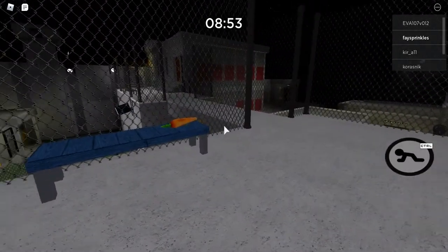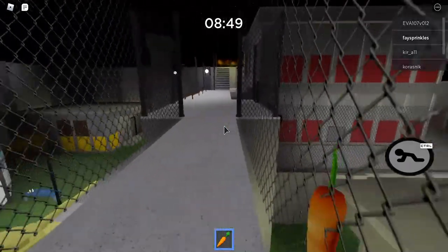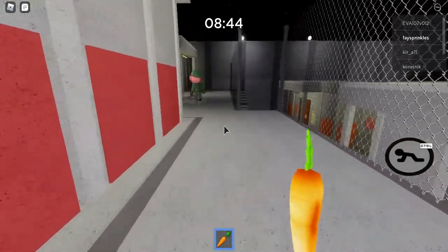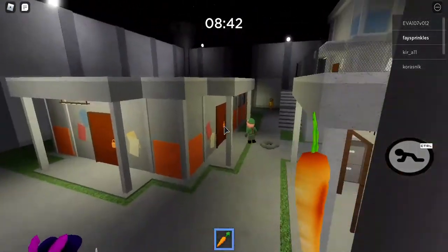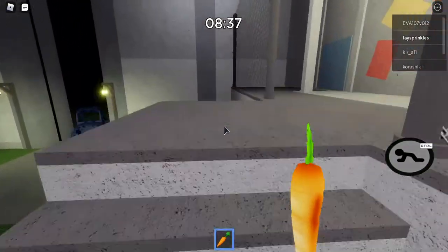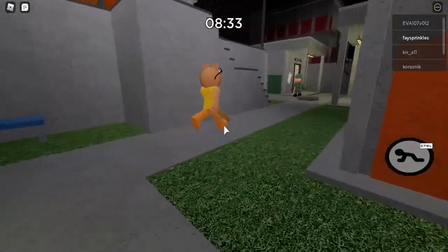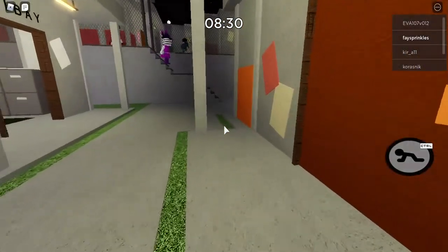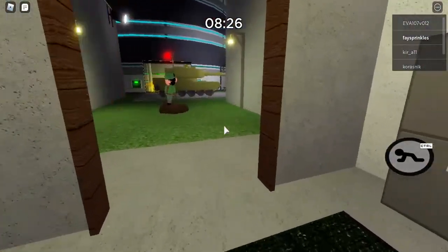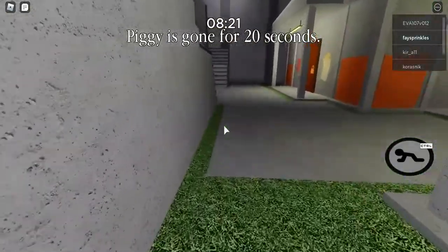Okay, let's get the carrot. We need to feed Pony, so let's get down from the hole and go give the carrot to Pony. There we go! We also need the orange key and the yellow key. Piggy's gone for 20 seconds!